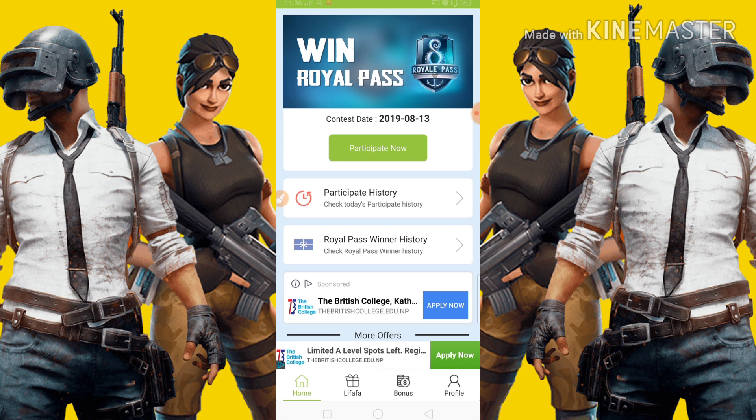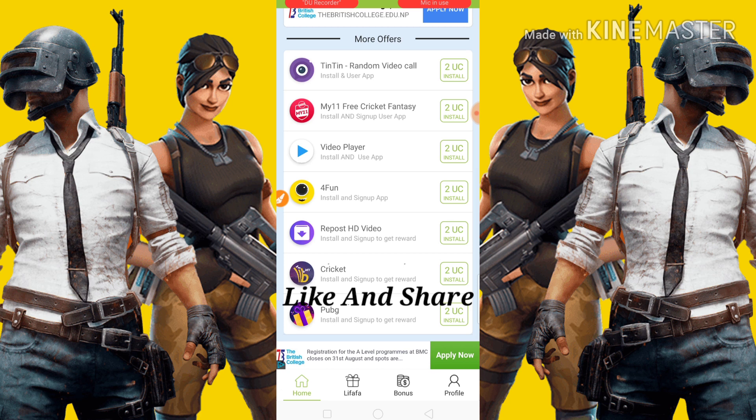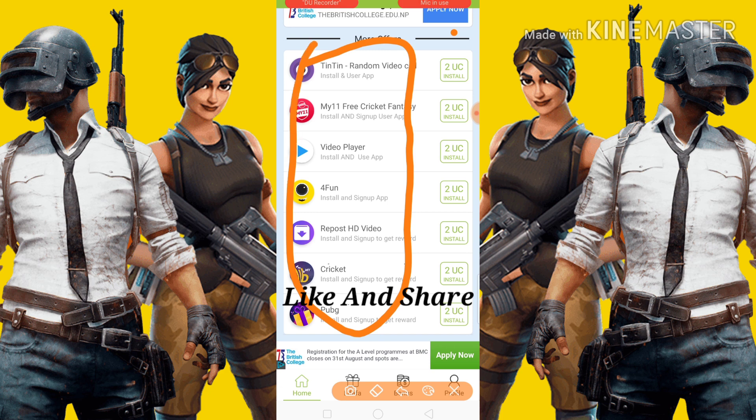Next, we go here. Check out Season 8 — see the Season 8 Royal Pass. Just participate now and click. Now, how to earn UC: the app depends on these tasks — M11, Video Player for phones. This app depends on these 2 usages.